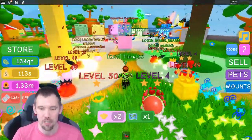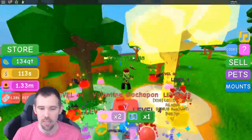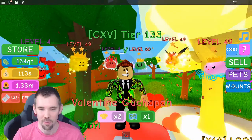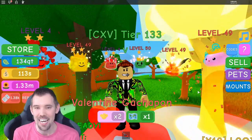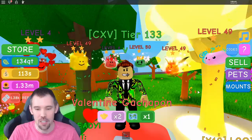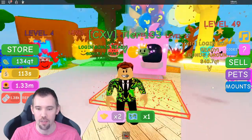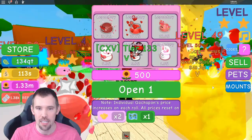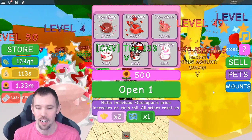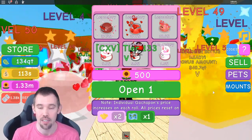First off, they have added a new Gacha Pond here in the main land. Look at all the hearts around me! For the Valentine's Day Gacha Pond, they added some new exclusive legendary pets into the game that you can get with flowers. Come down here to the pen and you'll see lots of new pets — costing 500 flowers apiece. So if you go out and grind up a whole bunch of flowers you can get lots of legendary pets.